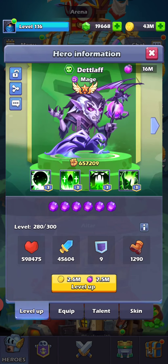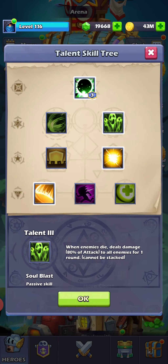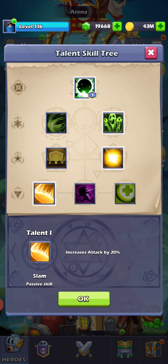One of my subscribers asked me how I set up my Dead Lab, so I'm going to show you. I usually get him to level 300, but right now I'm keeping him at level 280 because he's strong enough. I can do the other 20 levels later.